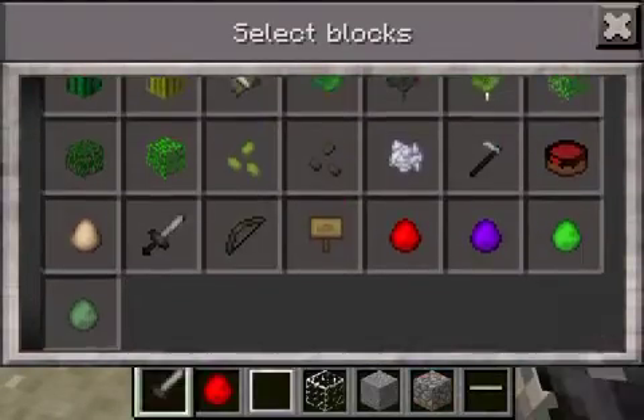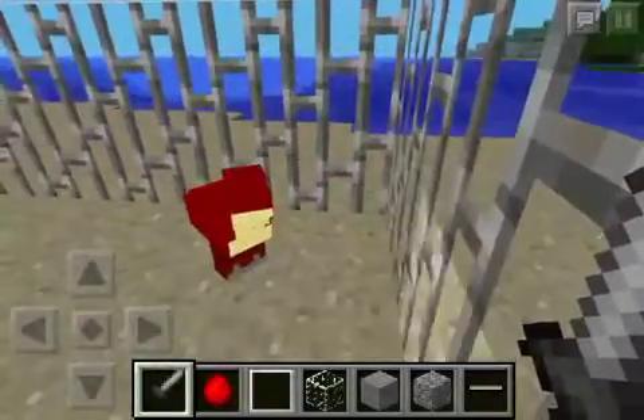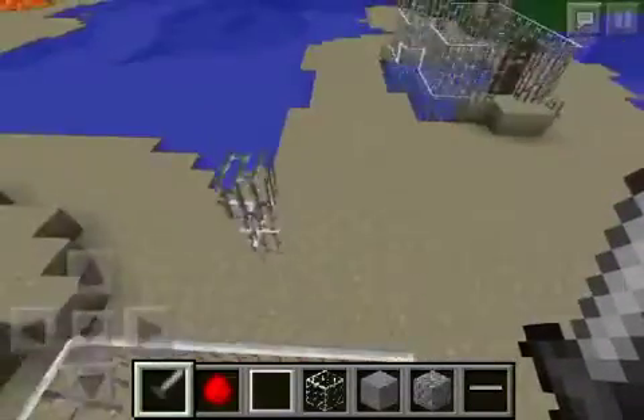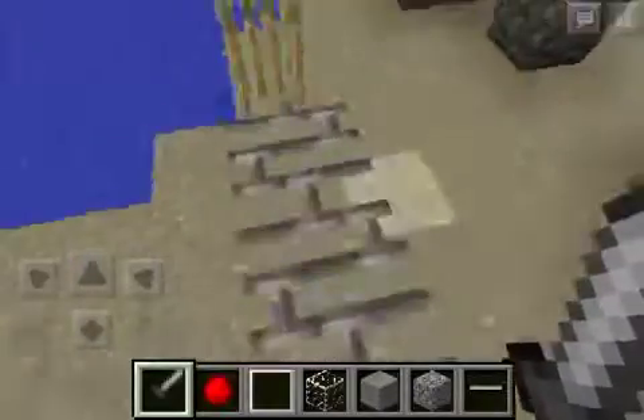They're good for taking stuff captive, like this chicken. I also spawned a Giganotosaurus, we whacked them and we get eggs — creeper eggs. I don't have that mod yet, but I will.